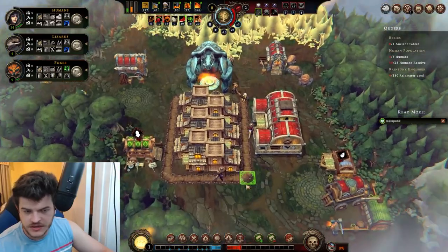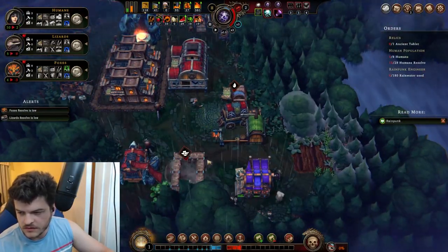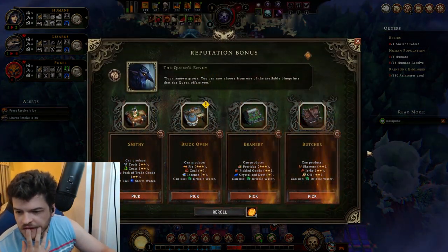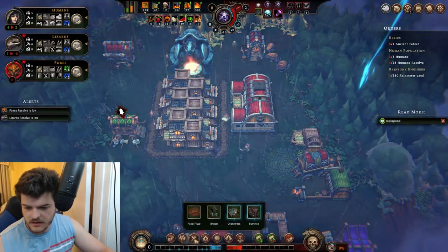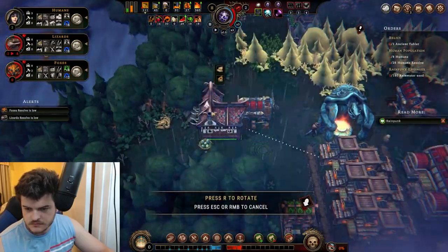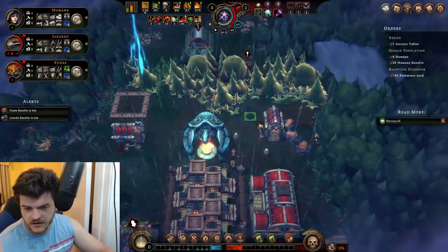We still have all the homes we need. I'd love to get the lumber mill really up and running — this is going to be kind of our little industrial zone. We have a beanery — we don't need skewers... actually skewers are going to be very important for us. That's fine — we're going to clear out this whole area anyway.